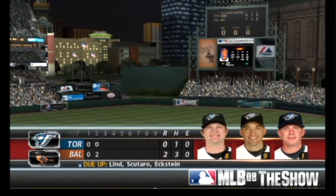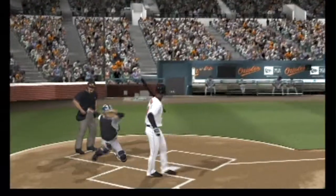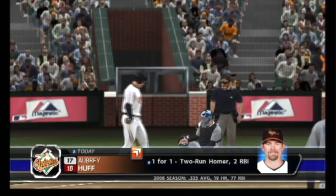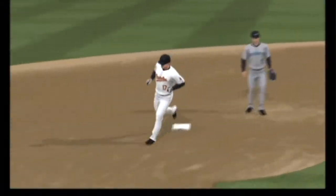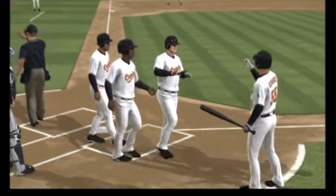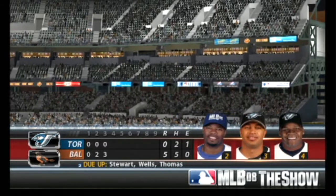The Orioles are on top two to nothing. He popped out in foul territory his first time. Good patience exercised as he works out the walk to lead off the home half of the third. Aubrey Huff will try things again — swinging, a ball hit in the air to right field and deep. The right fielder goes back to the track but will look up and watch this one sail out of here. So it's a three-run shot to straight away right field, his second of the game, as the Orioles have opened things up now five to nothing. I hope you've got this guy on your fantasy team — he's crushing the ball right now.